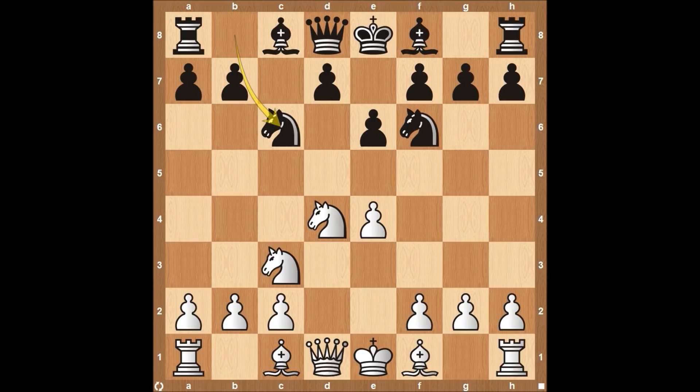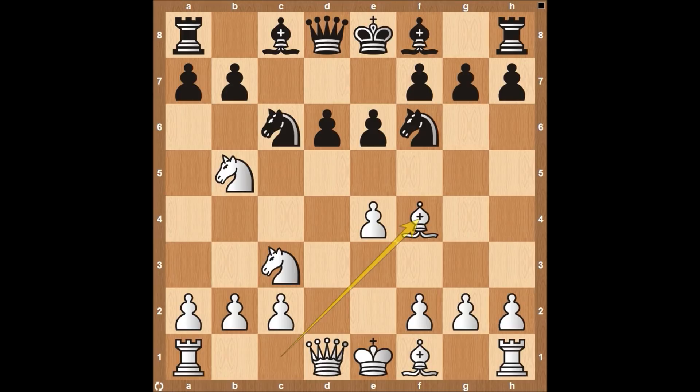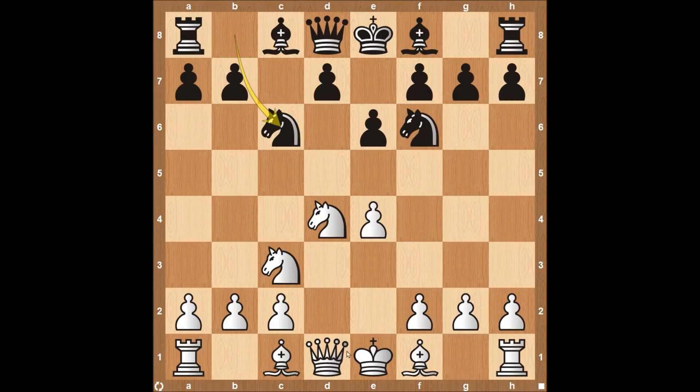Usually in the four knights variation, you see knight to B5, putting a lot of pressure on the D6 square, when the knight can come to D6 checking the king — you can't really do anything about that. So usually the bishop takes, the queen comes up and takes on D6. It's kind of an awkward position. Usually D6 from black, bishop to F4 potentially, pawn to E5 really forcing the bishop to G5, pinning that knight, and the knight comes back to A3. But Fabiano decided to play pawn to A3 instead.